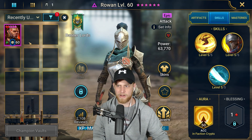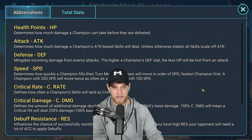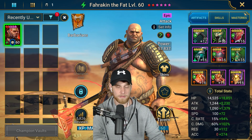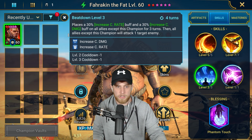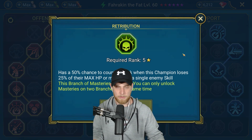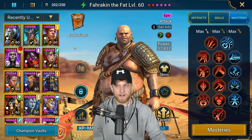Next up is Farrakhan the Fat, the last champion before we get into running the team. Revenge Accessories and Retaliation Artifacts — make sure you have those, it makes keeping decreased defense up much more consistent. He's at 176 speed. Make sure accuracy is above 250. Phantom Touch blessing — no problem. His A1 and A3 are most important; the A2 is not really used in this specific run. In his masteries, no Life Drinker. We have Master Hexer in the support tree to extend the duration of that decreased defense.